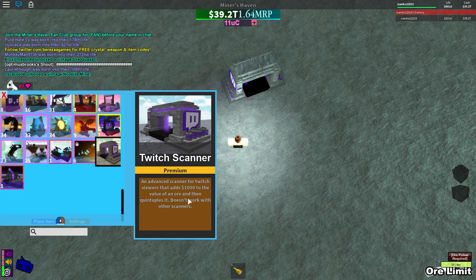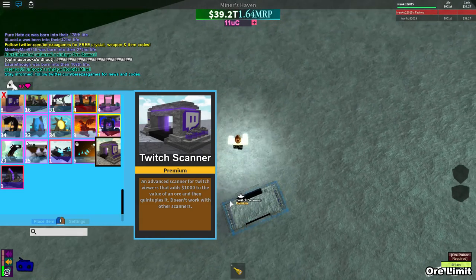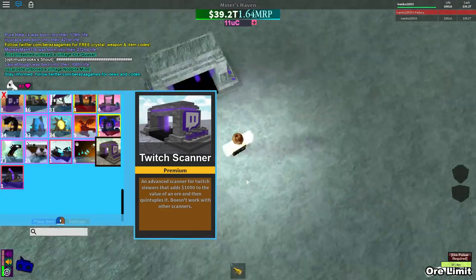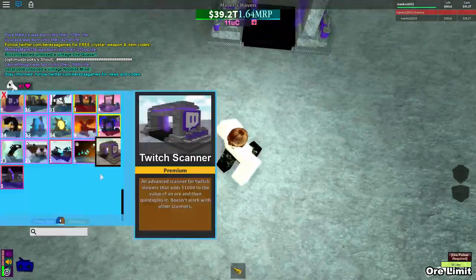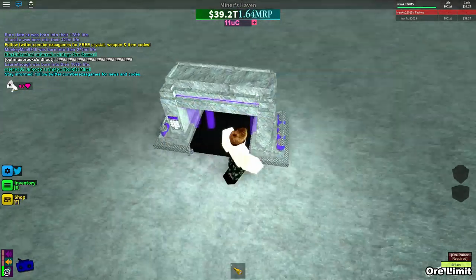The stats are basically already in the description but it doesn't matter, we're still gonna test it. It's an advanced scanner for the Twitch view that adds 1k to the value of an ore, and then simply it multiplies the ore by 5 times. It doesn't work with other scanners, basically it adds 1k and then multiplies the ore by 5 times.